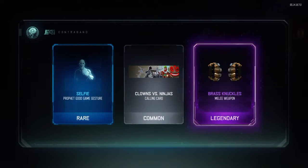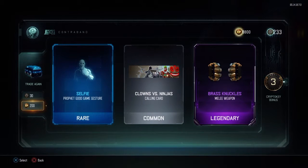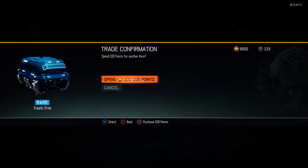Brass Knuckles — yes! I got the Brass Knuckles! I know they're some of the first DLC weapons, but finally I got the Brass Knuckles!